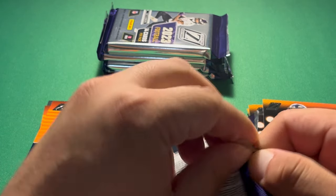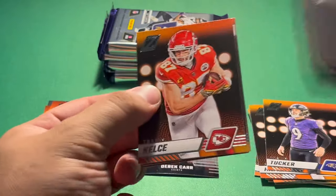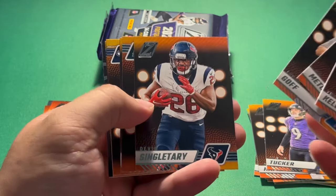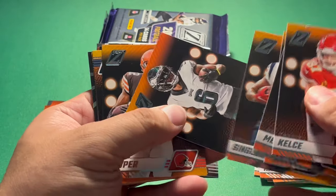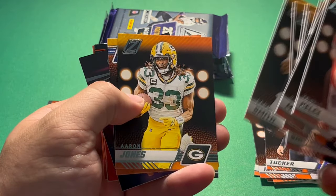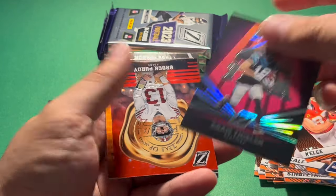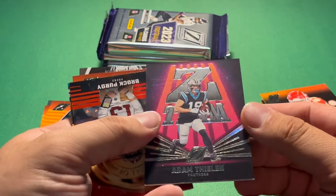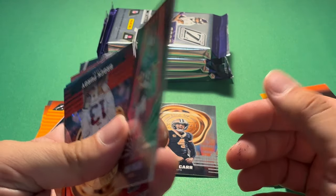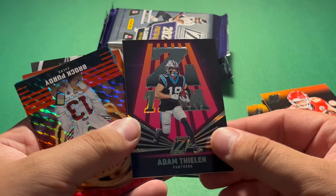Let's get into our second pack. These packs are definitely pretty thick with 14 cards per pack. Travis Kelce to start it off, DK Metcalf, Jared Goff, Devin Singletary, Devontae Smith, Amari Cooper, Geno Smith, Aaron Jones, Kayvon Thibodeaux. Now this is a sweet looking insert: Z Team, Adam Thielen — again on that thicker cardstock. Seems like the inserts are either going to be Optochrome or on a thicker cardstock. I really like that design.